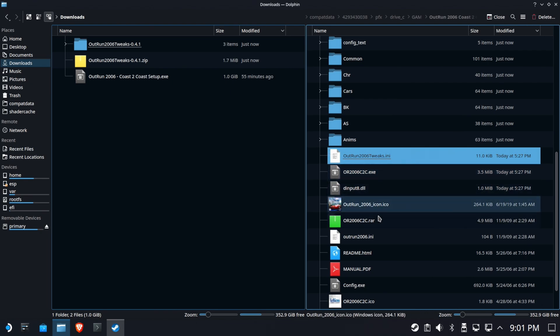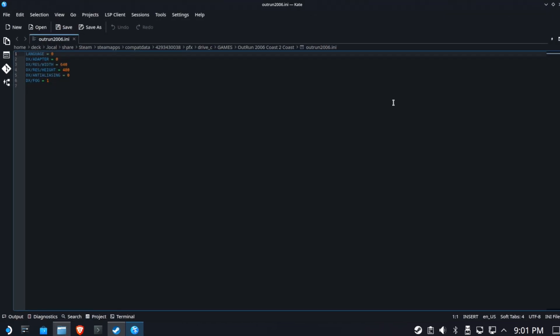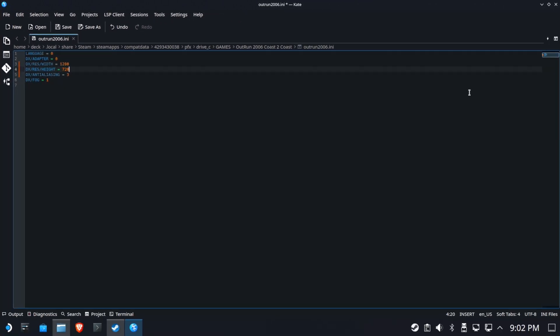Over on this side, we're going to look for the OutRun INI and open that with Kate. Over here you see a default width — set that to 1280. If you're going to be playing this on an external monitor, set it to 720. If you set it to 800, bad things will happen and I'll show you why. However, if you're only going to play it on the deck as a handheld, you can set that to 800. Anti-aliasing set to 3. Make sure you save it and we can close out.